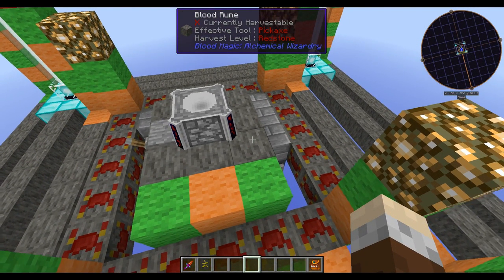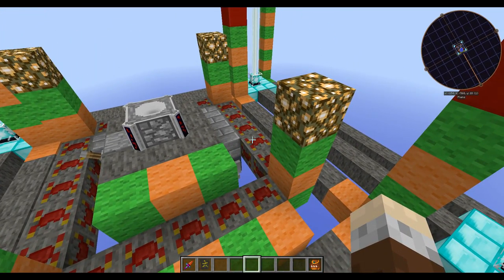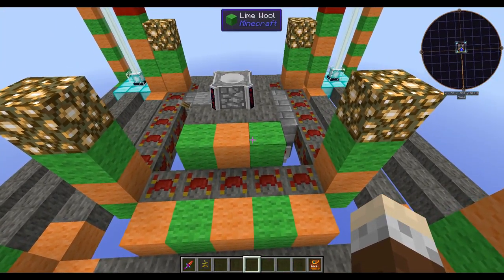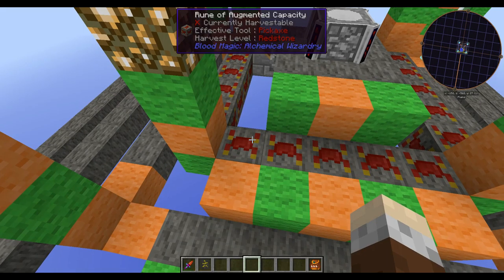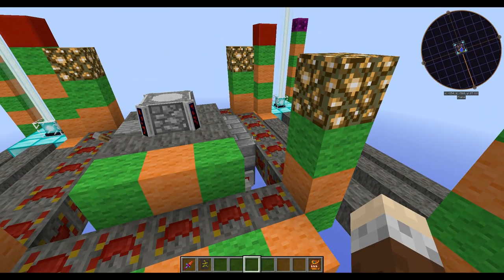Moving on to Tier 3, you're going down one block but out two this time in this configuration, and you're going to need 20 Blood Runes. These ones are an upgraded version of the Blood Runes, but for the time being you can imagine that these are just regular Blood Runes — five on a side, totalling the 20 that you require.